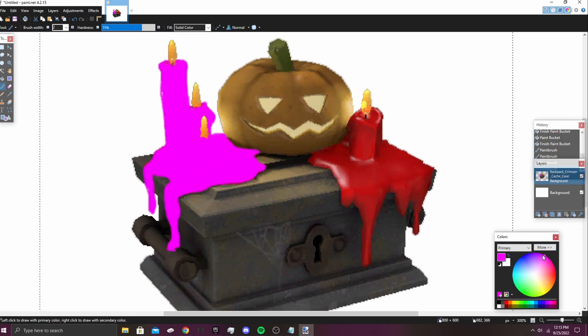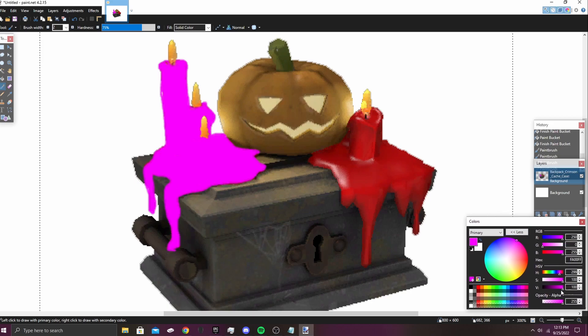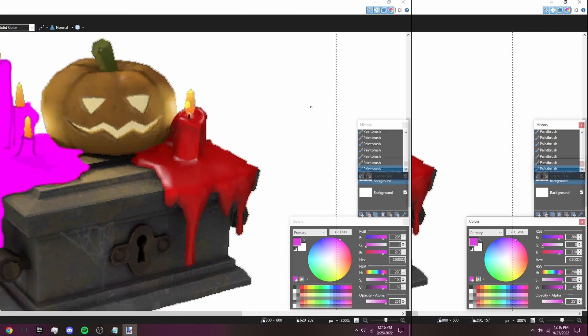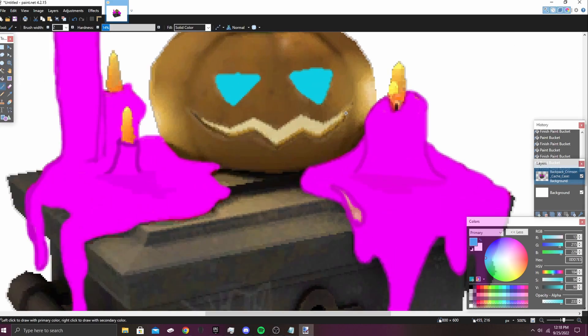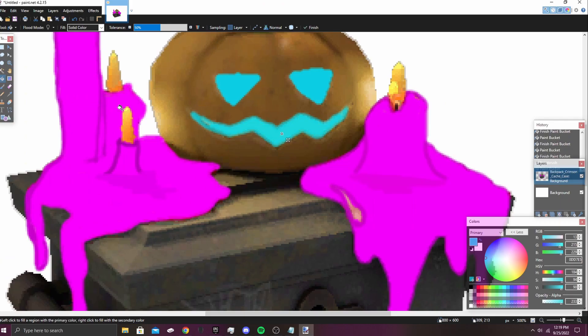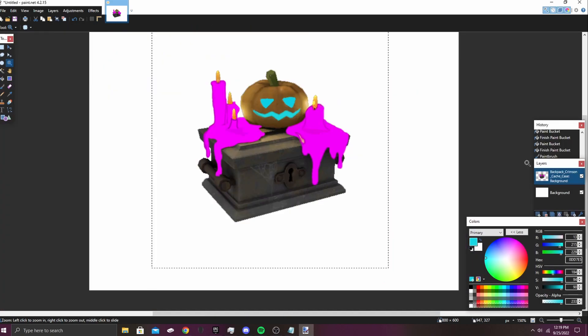I'm going to try and blend this purple. Let's start outlining the right side — grab this tool, grab this little spot, and let's begin. And bada-bam, this is the finished product. Now I'm coloring in the eyes of the pumpkin and also the mouth. Boom — this is the Halloween 2022 case: the Spectral Shining Case. That's what we'll call it.